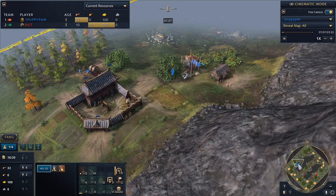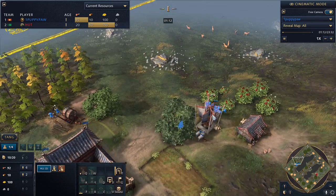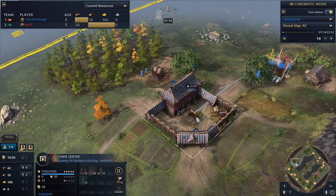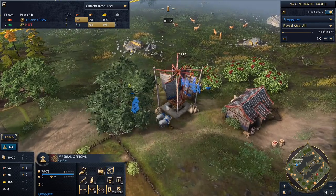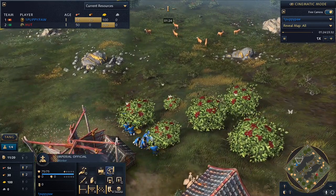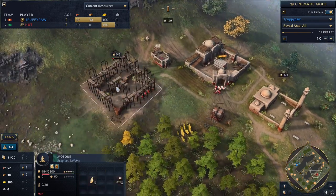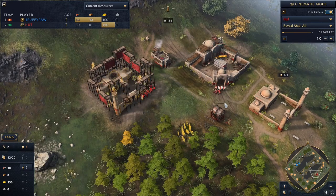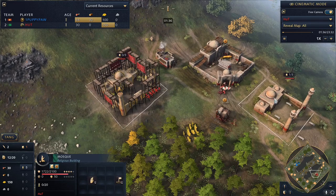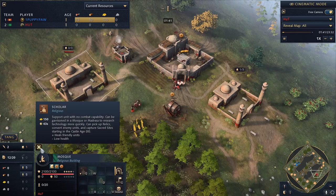Let's take a look at what we're starting out with. Puppypaw looks like they are starting on a lot of wood, focusing a lot on food, and probably going to be using their Tax Collector to gain 200 gold when aging up. There's a Tax Collector right under here behind this tree. Over here, another mosque is going up for Hutt, who is investing heavily into food and wood to get multiple mosques and increase research production by building more Scholars and stationing them inside.